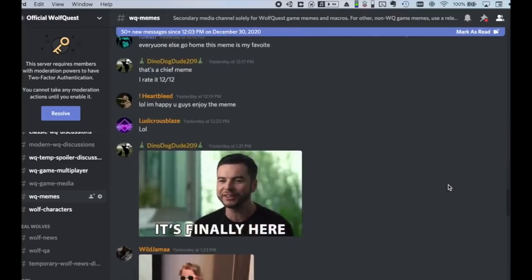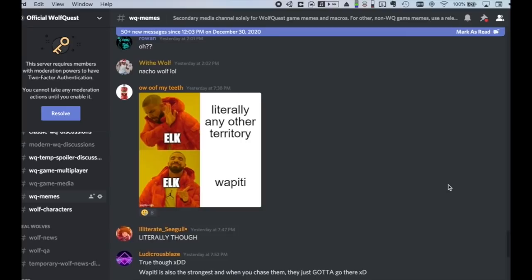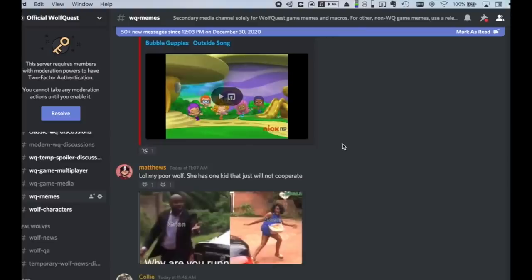Now that Slough Creek is out, we may not be doing weekly dev blogs. We'll still be doing dev blogs, but if we miss a week, it just means we don't really have anything new to show that week. We'll do one as soon as we have something cool to show.